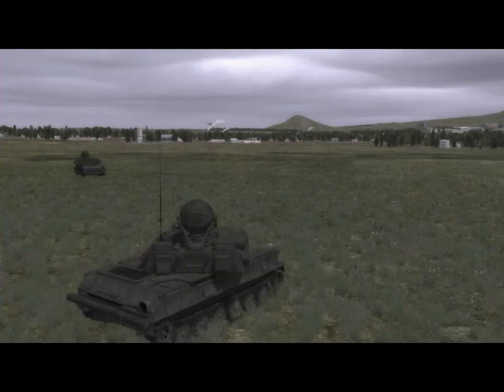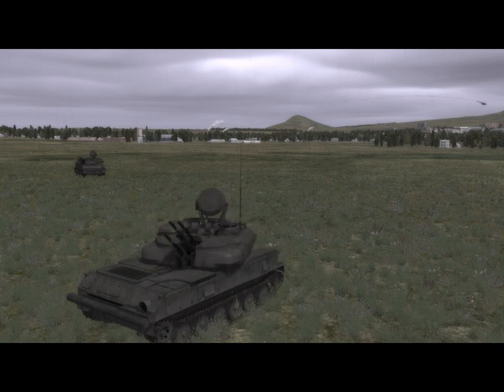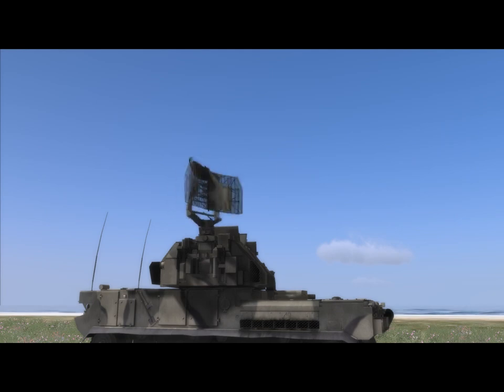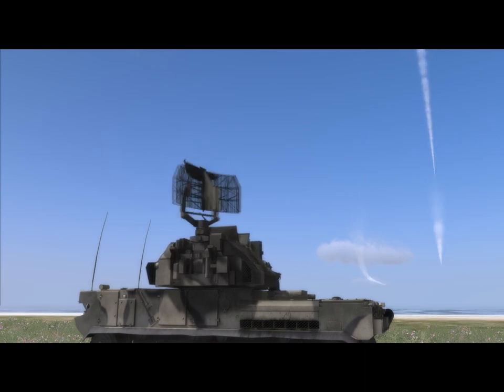The low-altitude air defense role is filled by a large assortment of western and eastern AAA systems and short-range infrared-guided SAM systems, such as Shilkas engaging low-flying helicopters. For longer-range air defense, numerous medium and long-range radar-guided SAM systems are also included, like the SA-15. This is in addition to SAM batteries like the Patriot and the SA-10, which can engage multiple targets at the same time and even some types of missiles.